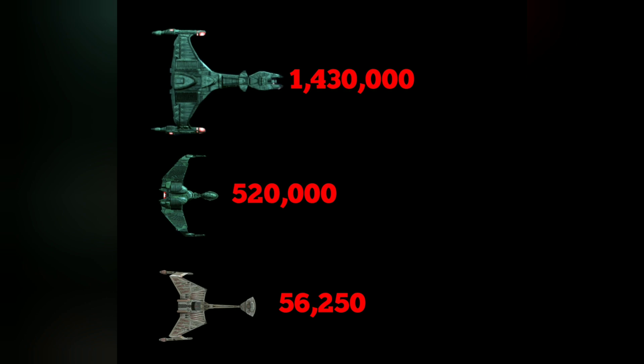Right off the bat, looking at the Vor'cha-class cruiser — 1,430,000 — that's an enormous amount of firepower for a starship. The Bird of Prey, as small as they are, 520,000 — that's a lot of firepower for a small ship, just an incredible amount. Now their older K'tingas, if they have their original weaponry, it's not going to be much of anything. This is a standard K'tinga, not a modified K'tinga using the Lance phaser. And they're not going to be able to do much — 56,250 — it's pretty pathetic.